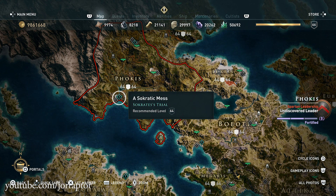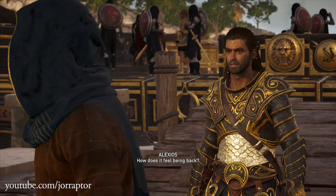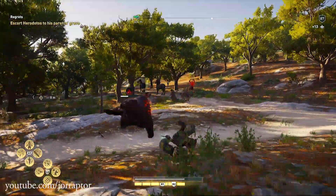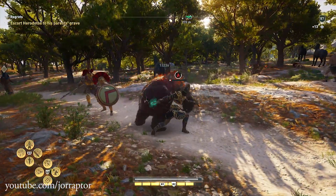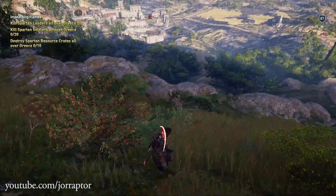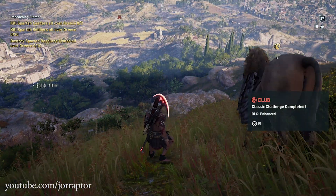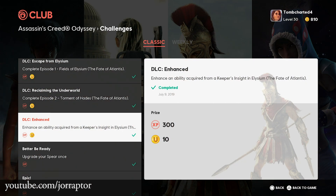Socrates' Trial will likely be in September, and that would then be the final one. I hope to be able to ask the post-launch content director in an interview soon about the planning from now till the end of support. For now, we at least know that they added support for a new Lost Tales of Greece mission coming in August. We also got some fixes with update 1.40 — for example, for the Ubisoft Club challenge regarding enhanced abilities that would not unlock. Ubisoft says that's fixed, so it should pop if you have all the enhanced abilities in the first Atlantis episode.